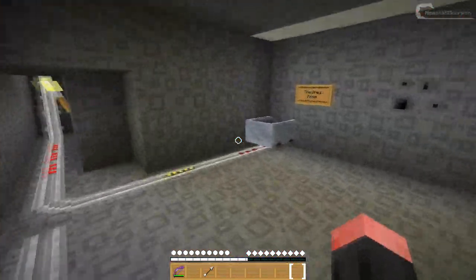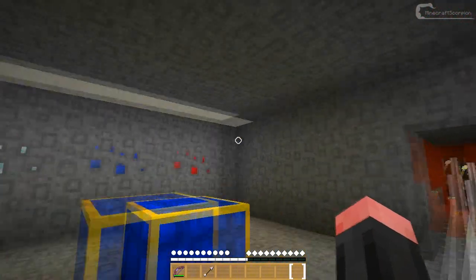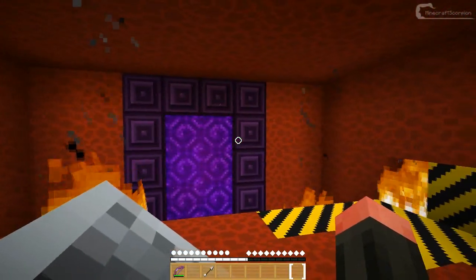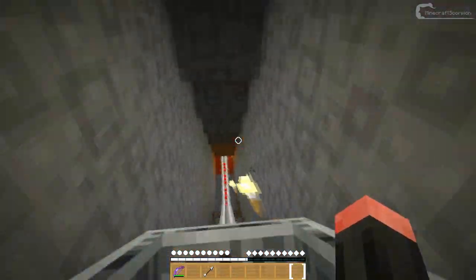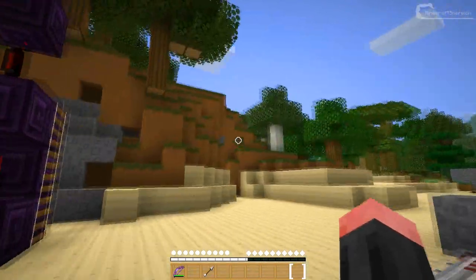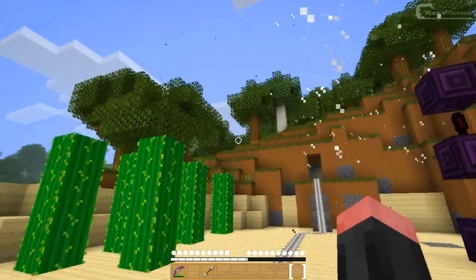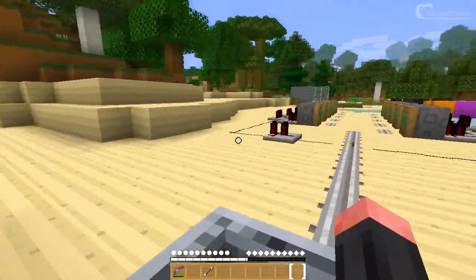That lava looks pretty cool. Let's just get back in the mine cart and check out how the Nether looks. I really like how this obsidian looks — it just looks amazing. That yellowy stuff was the soul sand. Here I've got the TNT explosion and some cacti, and the sound looks pretty cool as well.